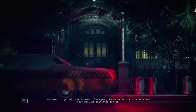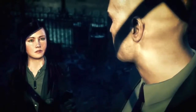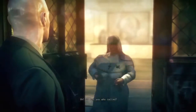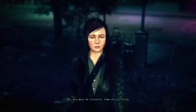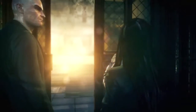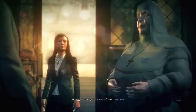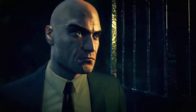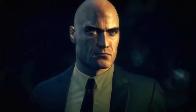You need to get off the streets — the agency knows my secure locations and they will be searching for us. This is the safest place I know. Can I come with you? You need to hide till I know what's going on. Come on in, child. Thank you for your help — this girl is important. Take this, we will take good care of her. Diana said you need that necklace — don't lose it. Will you come back? I'll be watching.